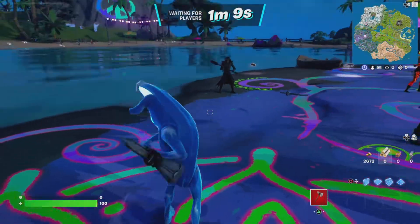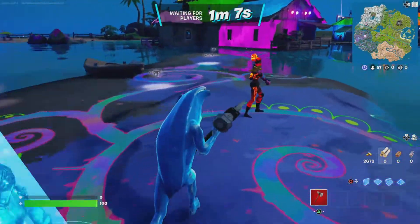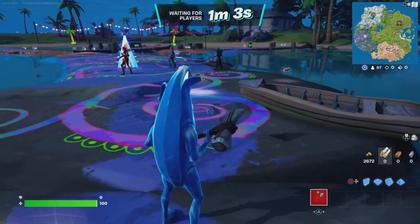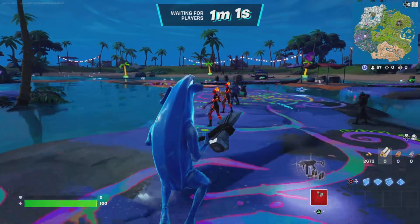Alright, so we are in a pre-game lobby. Stormbreaker and all on Frozen Peely. Let's wait until we get to the bus to show that the glider will work.